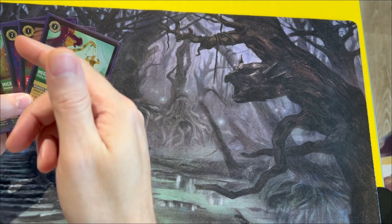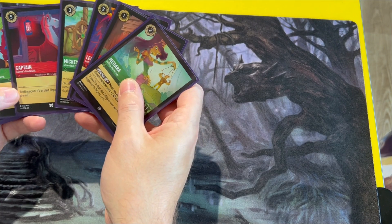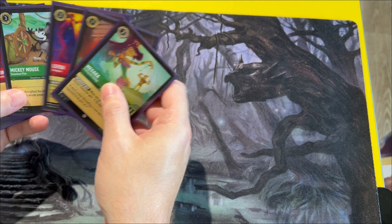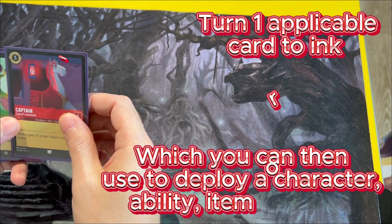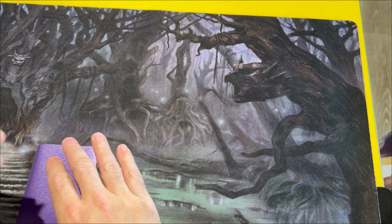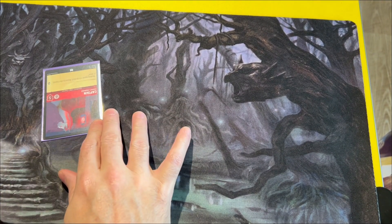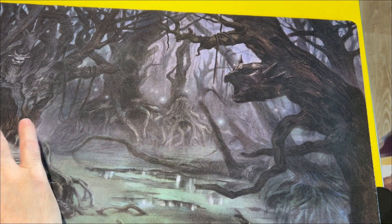So I won the dice roll, so I go first. You choose a character you won't need right now to use as ink. So what you do is show the other person what card you're going to use, and then you just put it in the ink row.